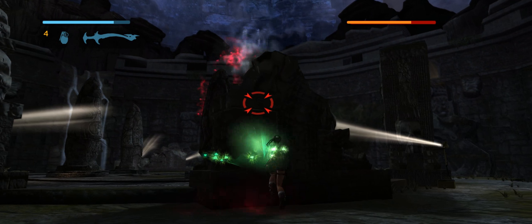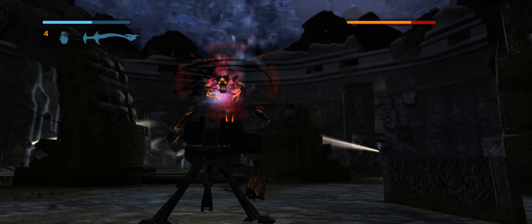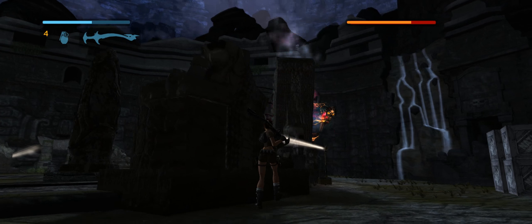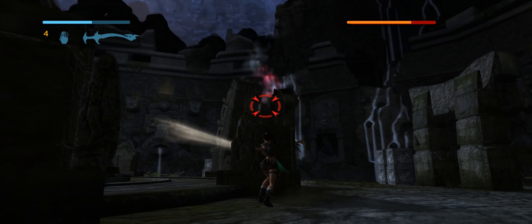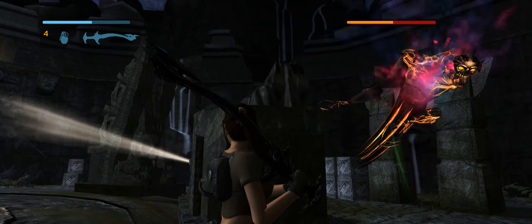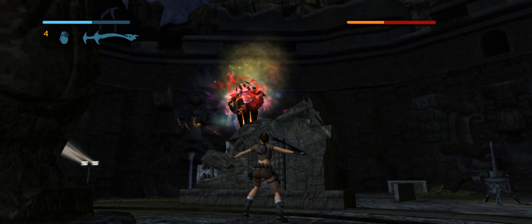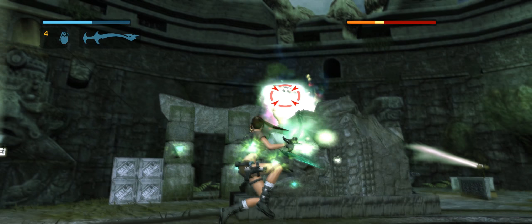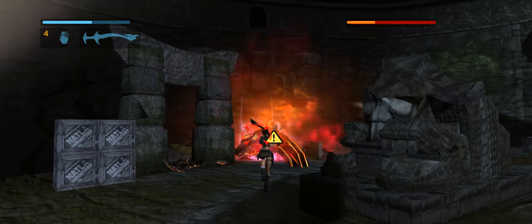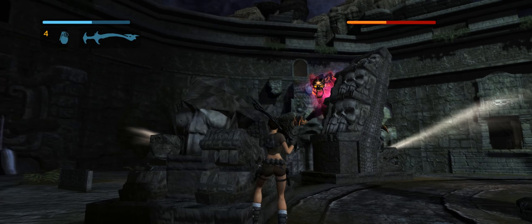The camera angle can sometimes be messy. Keep on attacking him. Keep on moving away from him. Don't stop hiding behind this wall. Get ready to get close when he falls down. Hide behind the wall again.